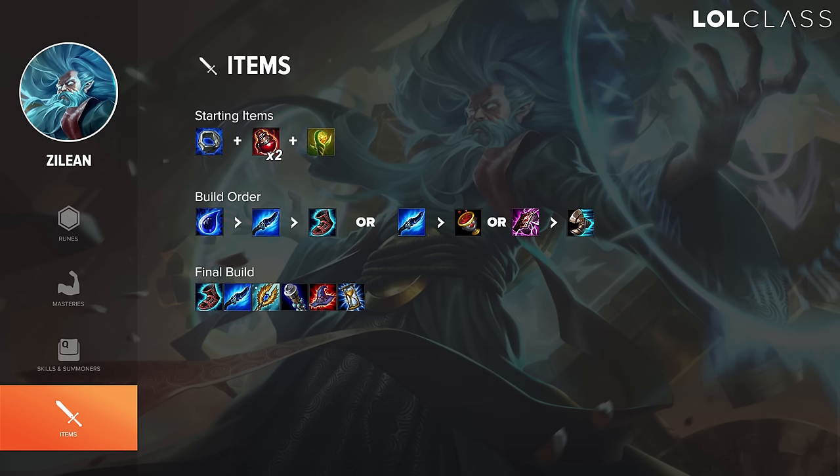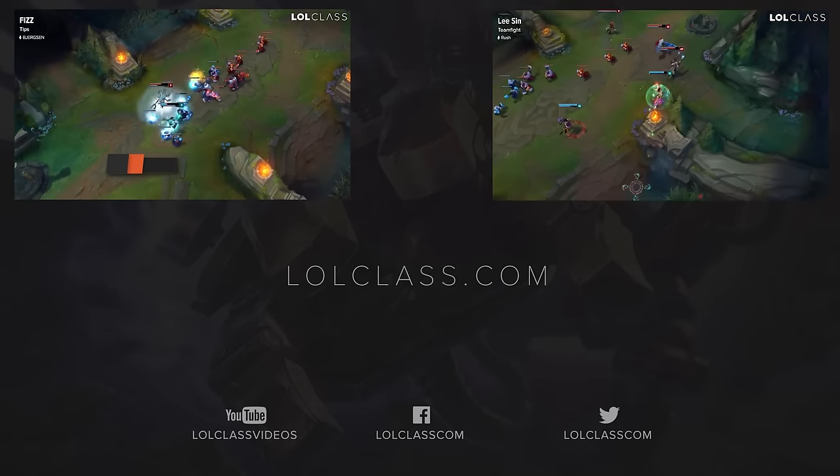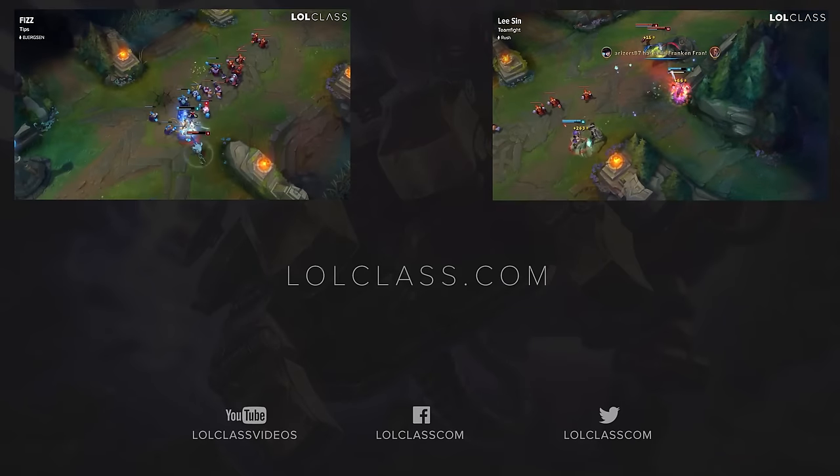Just after your core items, everything past that is situational and depends on the game. Learn to adapt, but items like Deathcap, Void Staff, Luden's Echo, and Zhonya's are generally the options you want to go for. Thanks for watching — this is the Zilean guide. Make sure to check out the rest of my guides and more content at LolCast.com.